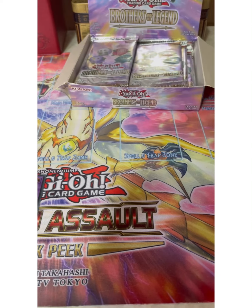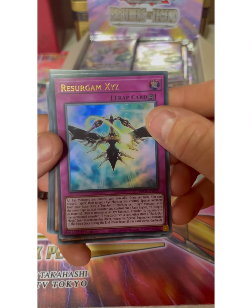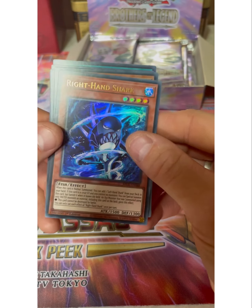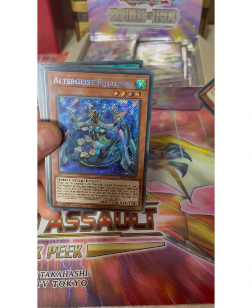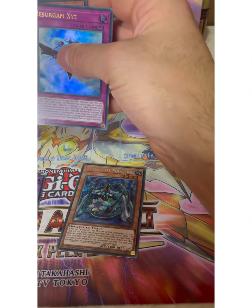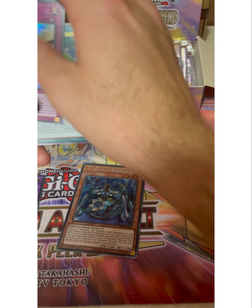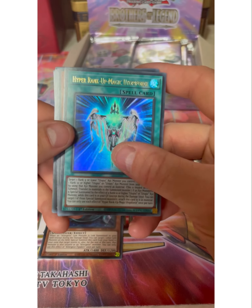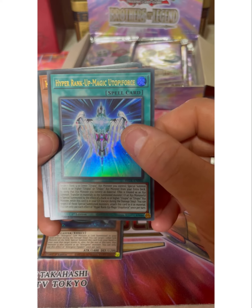As we bust open the next pack, we have... don't know what that one is but that's cool. Karibul Appliance Art Conversion - interesting. Right Hand Shark - nice. Ultrageist - nice. That'll go with my Ultrageist deck that I'm building. Don't know if I'll ever play it because they have got support recently. Hyper Rain Cup Magic Utopia Force - nice.